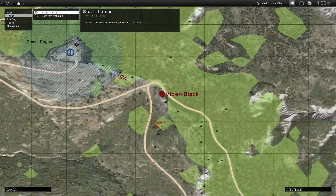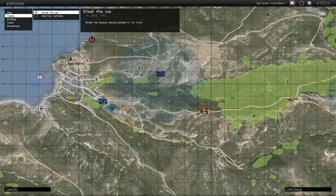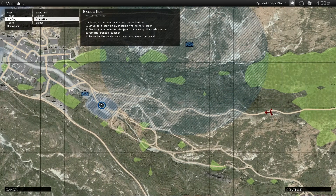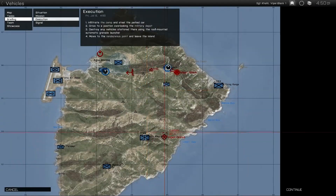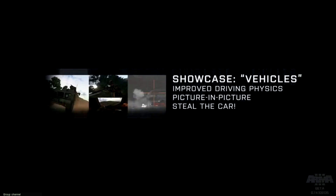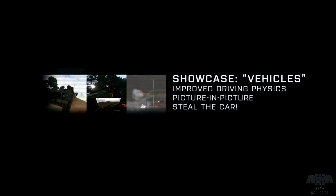So right now I'm gonna be one of the bad guys - I'm the red one, Viper Black. The objective is stealing a grenade launcher Hunter - that's a type of car - and use it to destroy all three Hunter vehicles in that base, then retreat to the extraction point. So that's it.